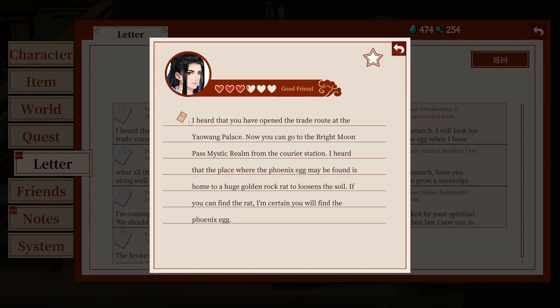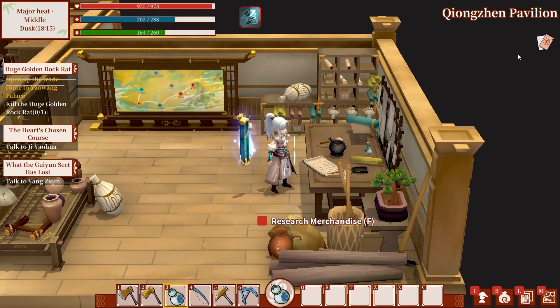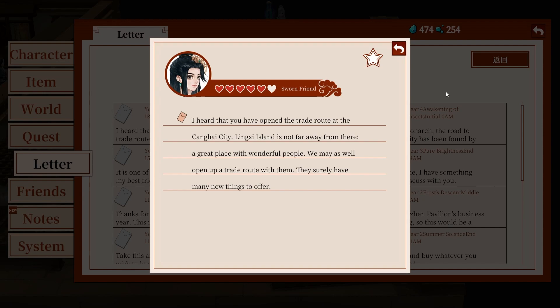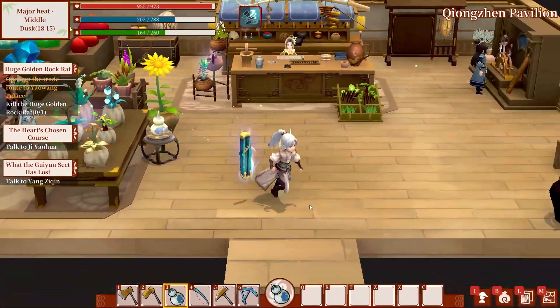Messages everywhere — I heard you opened the trade route at Yaowang Palace, now you can go to the Bright Moon Pass Mystic Realm, oh my god! I heard the place where the phoenix had maybe found its home is home to a huge golden rock rat — if you can find the rat I'm sure you'll find the phoenix head. Also opened the trade route at Kang Hai Ling Xi Island. All right, done.